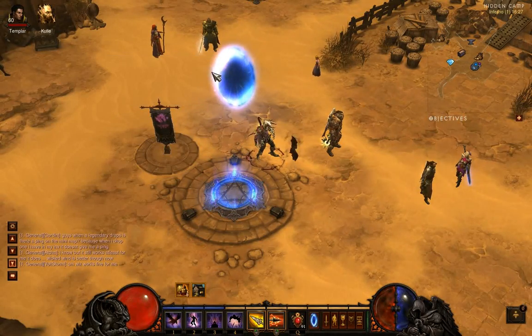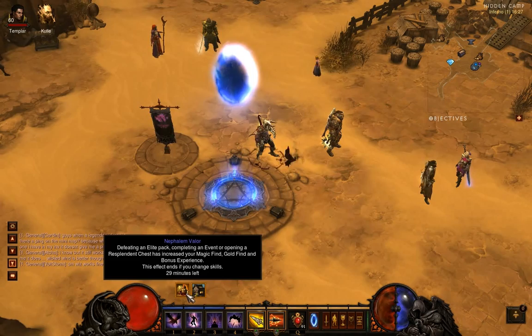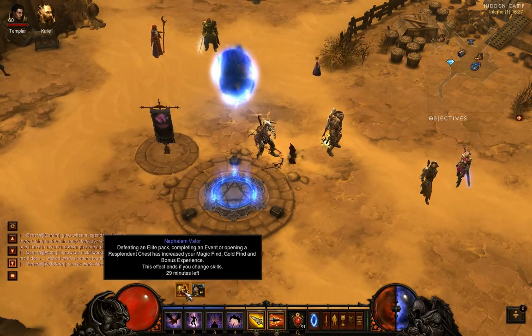Hi people, it's Buck Salesman here and it's time for the Act 2 Keywarden. Before you start looking for him, you need 5 NV stacks, otherwise you won't get any keys.